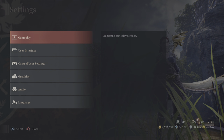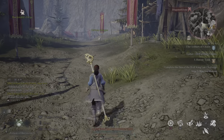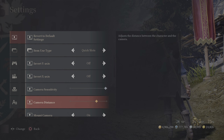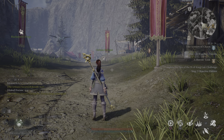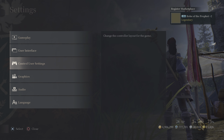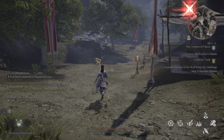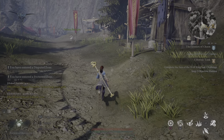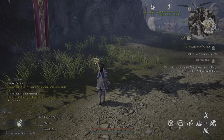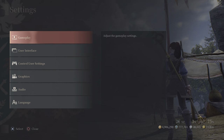Camera Distance controls how zoomed in or out the camera is relative to your character. All the way in is the closest view. Halfway out gives a wider perspective. All the way out is almost like a Diablo-style top-down view. I find the maximum distance useful when farming in dangerous areas so you can see what's around you and avoid getting ganked.